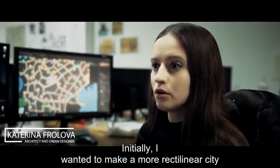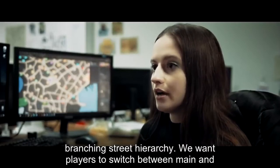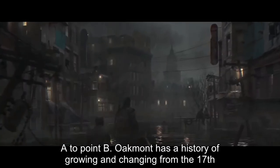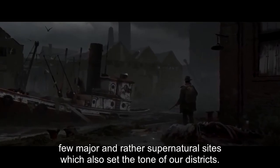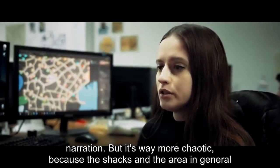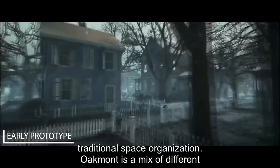Initially I wanted to make a more rectilinear city grid, which was and still is common in the US. But in our game we eventually decided to opt for a more curvilinear layout, kinda like a living organism with a branched street hierarchy. We want players to switch between main and secondary streets, boulevards, alleys and so on, rather than going straight from point A to point B. Oakmont has a history of growing and changing from the 17th century to the 1920s. For example, we have a harbor area where our city was actually founded — it's more chaotic because the area was hastily built by the first settlers. By contrast, we have a rich area that looks like a real American suburb with regular planning and traditional space organization.